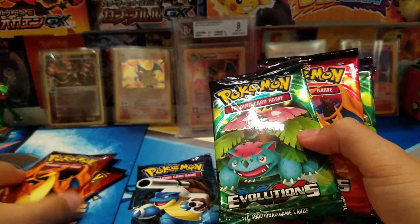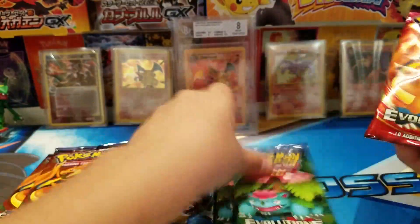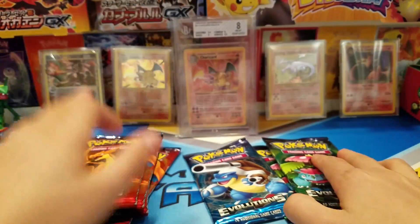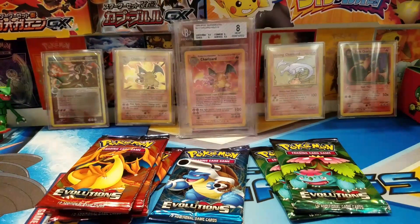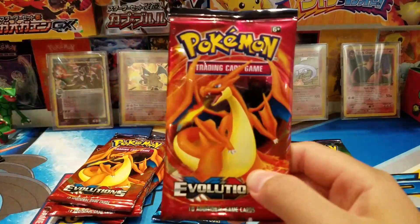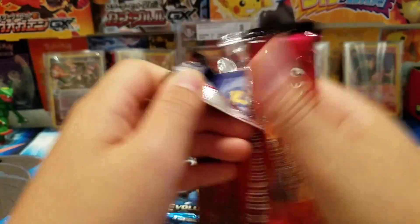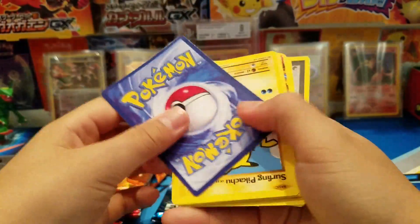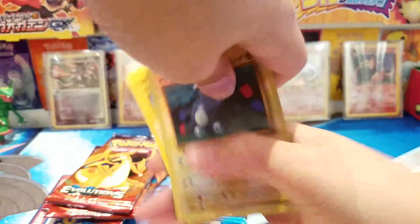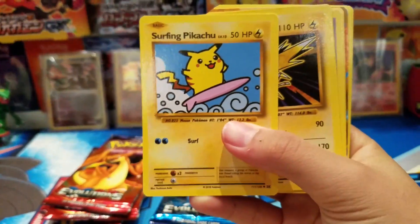Oh my gosh, it's so thick! There's also a right-to-design pack but I didn't get that today. I just randomly grabbed this out of my cardboard box. We got a Mega Charizard pack — let's see what we get in here. There are actually really funny cards in this set, that's why I'm opening it with you guys. We got a Magma Knight and a Surfing Pikachu.